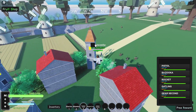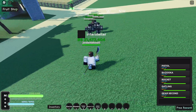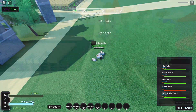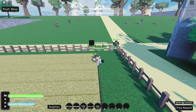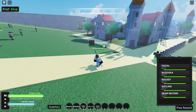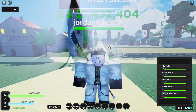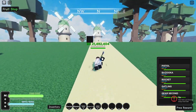The last base move is Gatling. That's pretty much all the moves for base form. Obviously we're gonna go into Gear Second now — whip out Busoshoku Haki.